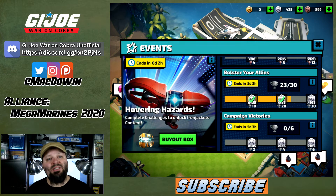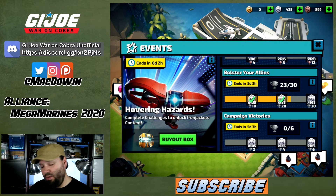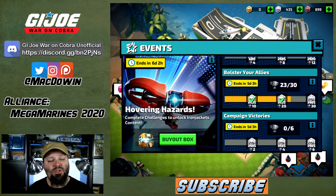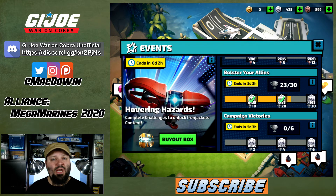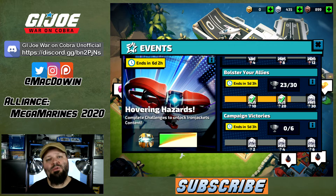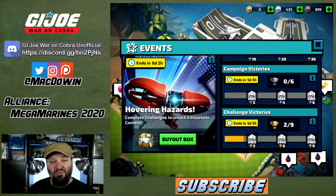Bolster your Allies — donate cards to your people. At tier 4 or 5 you can request 20 cards and donate 10, so three requests and you're done with 30 donations. In my alliance, when the event starts we request GI Joe cards, then Sunday afternoon I switch to Cobra side, and Wednesday before it ends we switch back to GI Joe. We only switch back and forth during events that require card donations. Campaign Victories — you only need six.